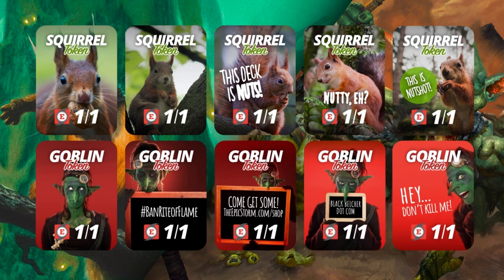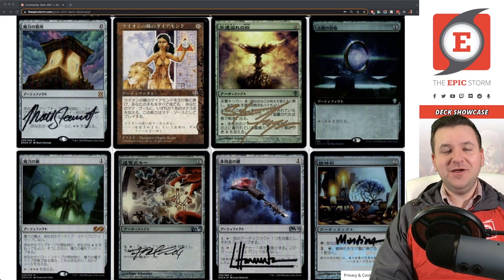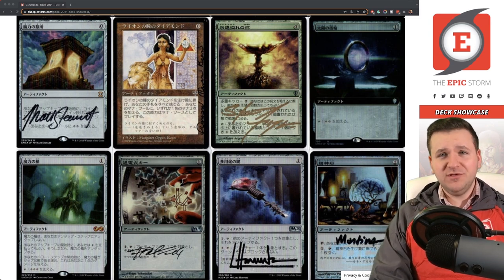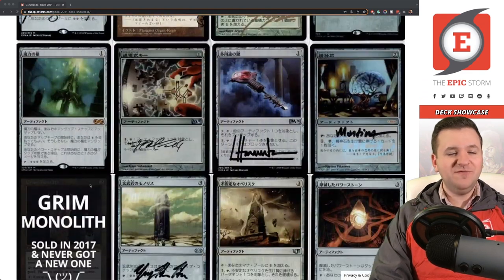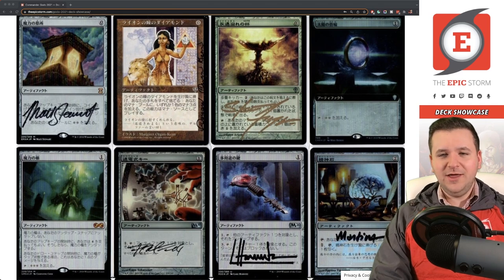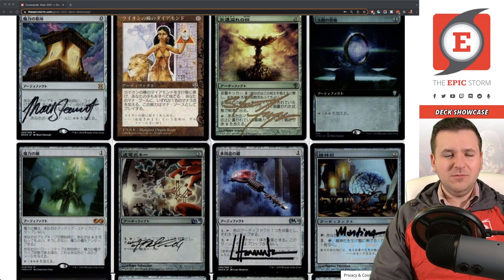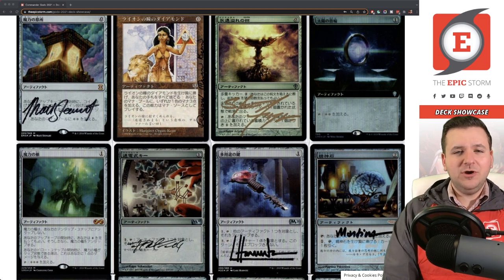I'm back — sorry about that missing image. There was a card that slipped through the cracks while multitasking. When you view this video it will already be fixed on the website. The zero-mana acceleration card would have come before this, but here's our Mind Stone — this is the promo version. I'm not sure why I have this, but I think at the time it was the only Japanese foil available. There may be a non-promo version now.